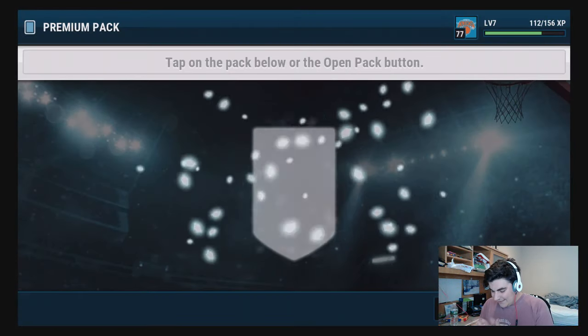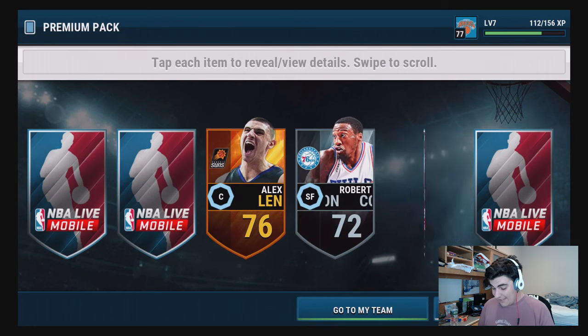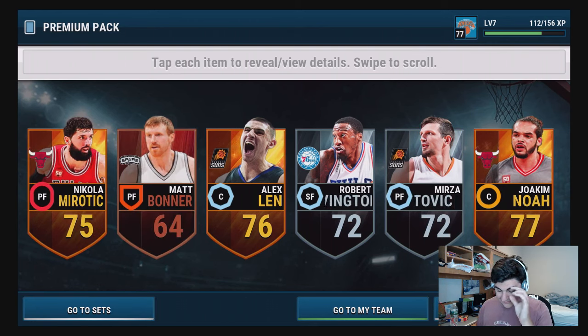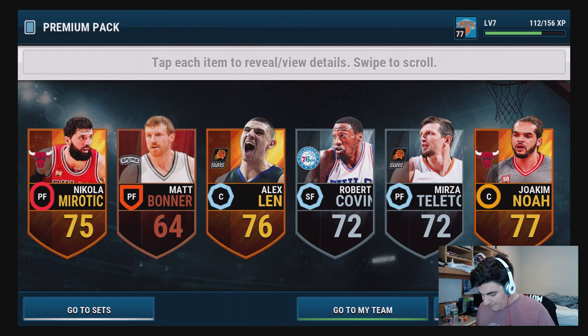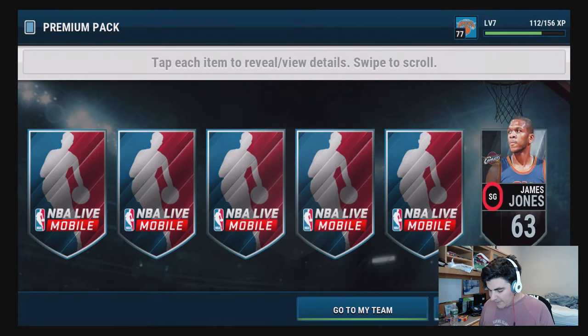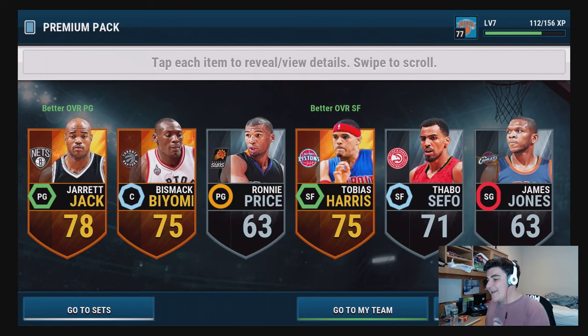JJ Barea - packs are cold right now. We're gonna start in the middle now - Alex Len, that's probably my most pulled player, not even kidding. We got Bonner the Red Rocket, Joakim Noah, Mirotić - not bad. Got 13 of these left, not too happy with the way these packs are going. Jared Jack, Bismack Biyombo, and Tobias Harris - we need an elite.